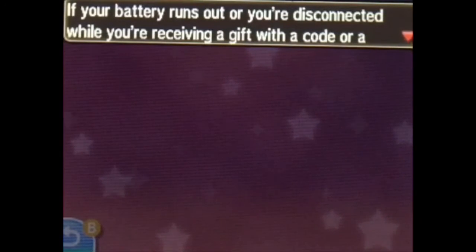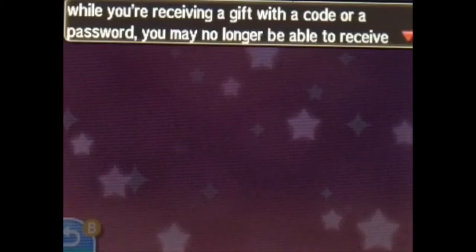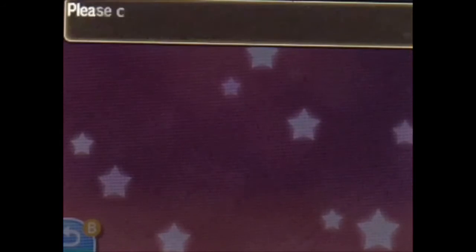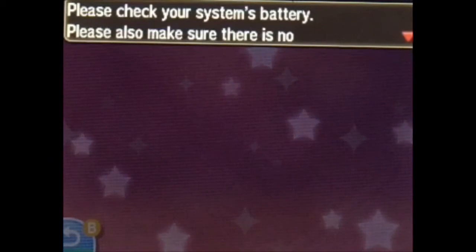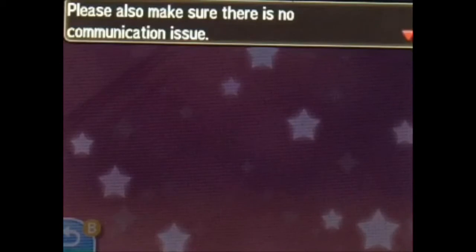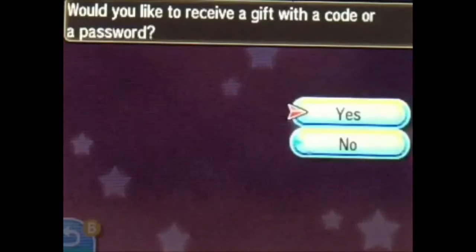If your battery runs out or you're disconnected while receiving a gift with a code or password, you may no longer be able to receive the gift using the same code or password. Please check your battery and make sure there is no communication issue. Would you like to receive a gift with a code or password? Yes.